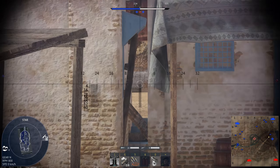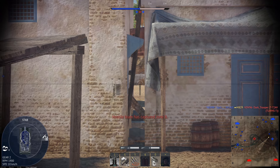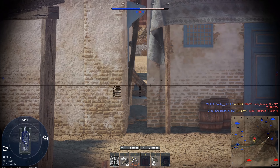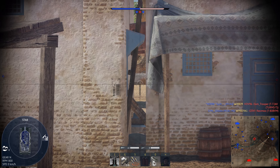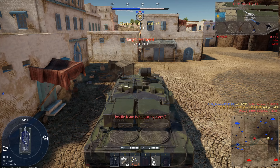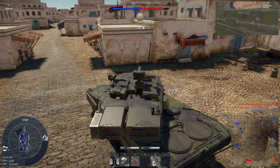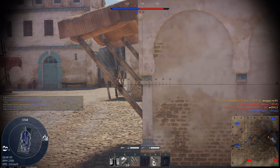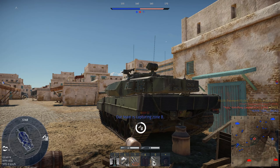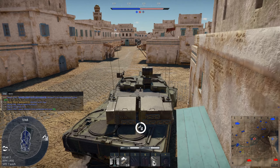A fun part about this area of the map is that you can actually look right through this little area here and shoot through it as well. Sometimes people don't quite realize that and just push around thinking they're safe, so hopefully that'll happen here. I'm not sure if this T-80 knows that I'm looking right at him. Unfortunately he did — it looks like they're on the point again. Hello, that is a tank. Let's not show them our body too much — I think he's looking right at me, so that isn't too nice.